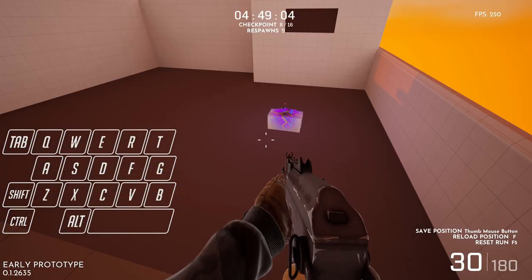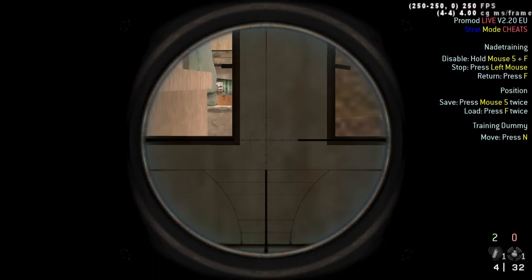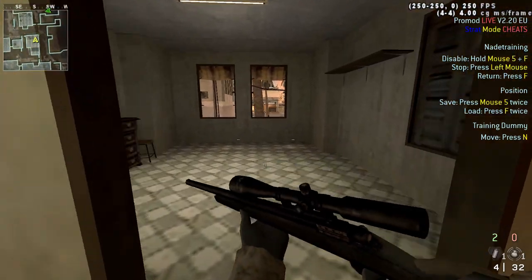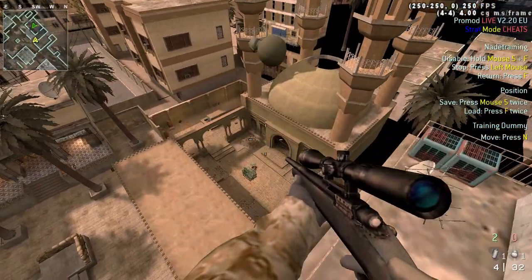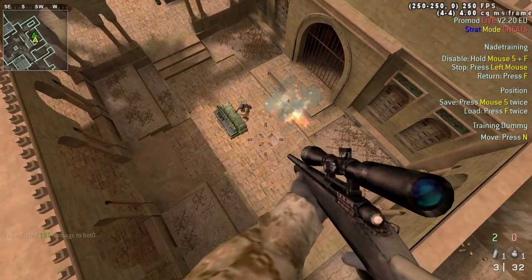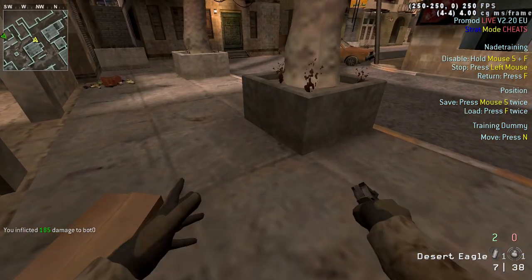The reason this is such a great technique that you really want to master is that when you play Promo, you often find yourself entering or exiting buildings through these sorts of open windows. Whether it's rushing, retaking a site, or switching positions to set yourself up, you want to be able to move around the map as seamlessly and effectively as possible.